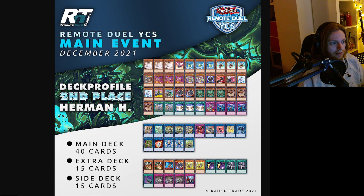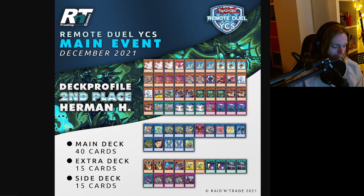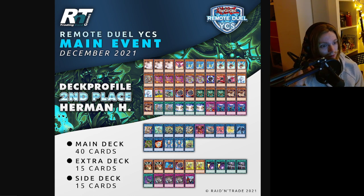The deck we've all been waiting for — Herman Hansen with B-Trooper! Herman had a lot of action on stream. Sadly he couldn't take it to the end, but those were some insane matches — a pleasure to watch. Second place, B-Trooper proving it has what it takes. Besides the DPE engine, this doesn't look like that expensive a deck. No Droplets in the main, not that much going on — just a very cool take to beat the meta. Very innovative. Very happy for him getting second place.